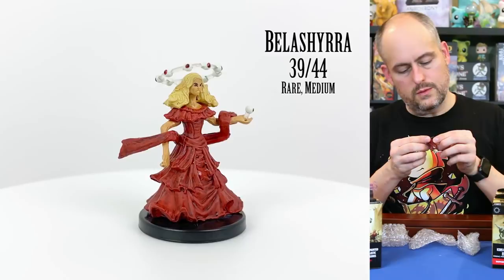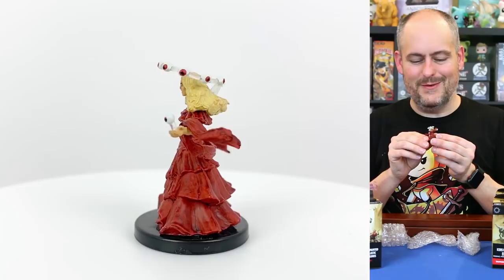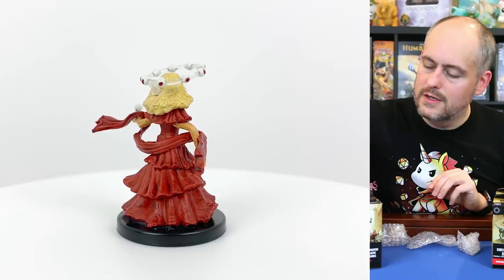This is Belashira. I think she's known as the Lord of Eyes — she's like an evil Santa Claus. She can see everything you do and she gives you nightmare visions and horrible dreams that make you want to claw your own eyes out. She has a little halo of eyes, which is a great design touch.